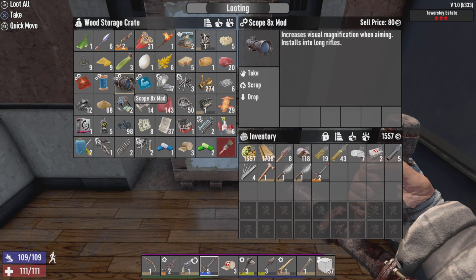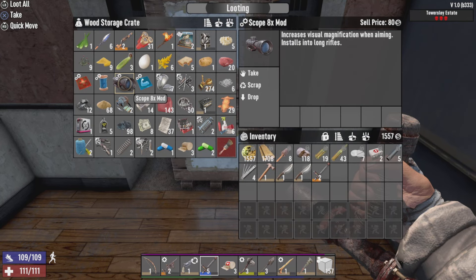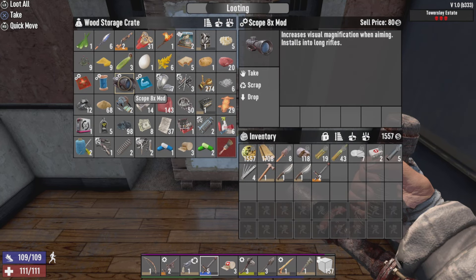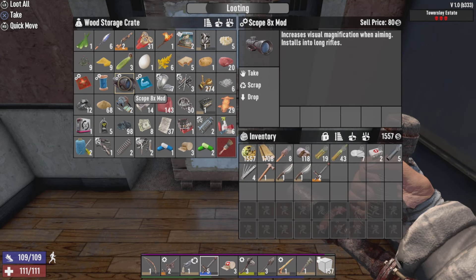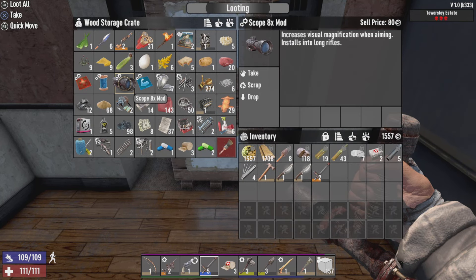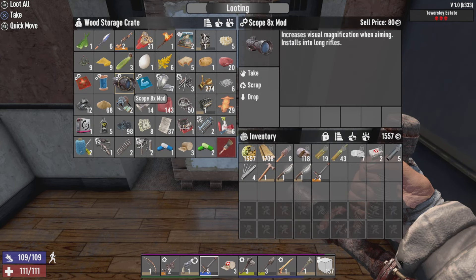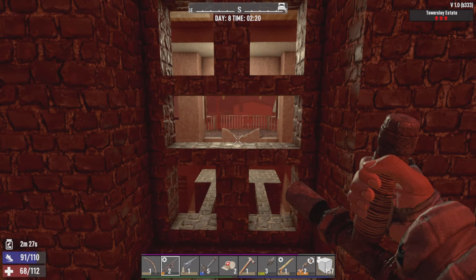Once I pull out the pipe shotgun — let me give you a showcase of what it can do. Line them up — nice, point blank range, we got the kill. But look at the reload time on that animation: it is not great. It's good for an 'oh shit' moment, especially day one or day two when you're dealing with a dog and you miss the headshot. Pop in there and then swap back to your weapon.